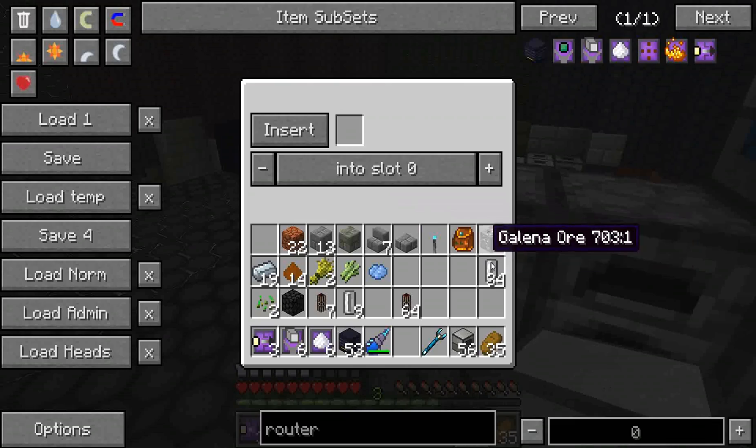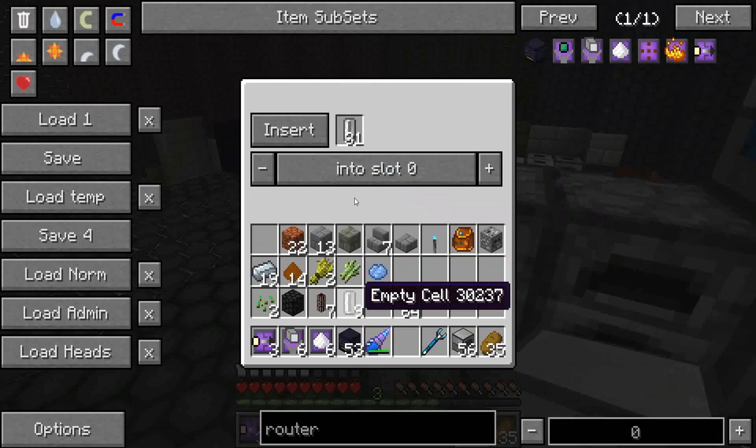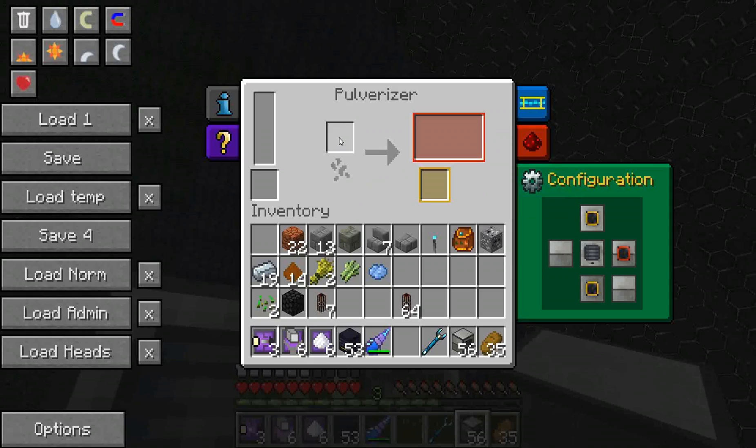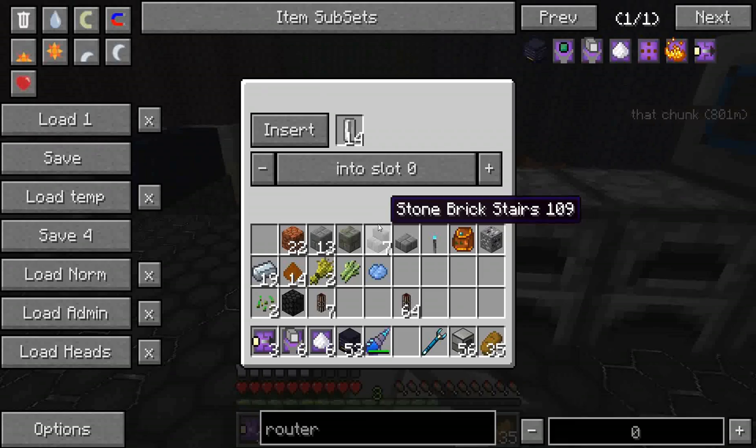Just to verify, I'll put another bunch in there. And you can see this will not get any more empty cells. So, that's how the network works.